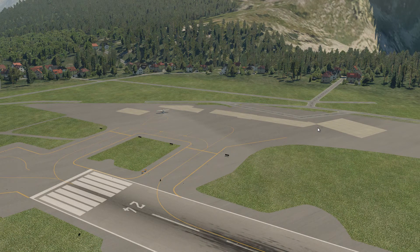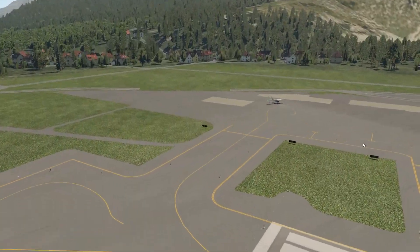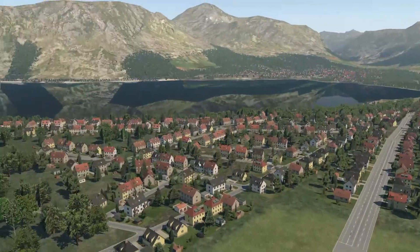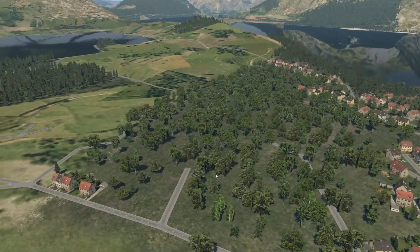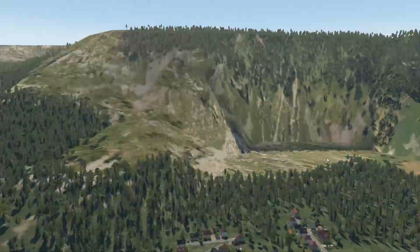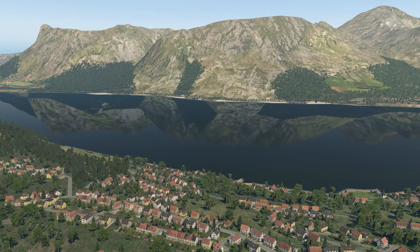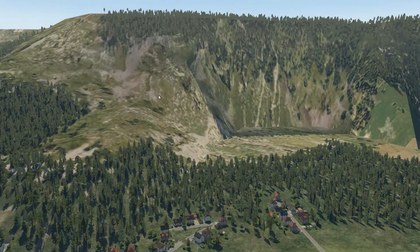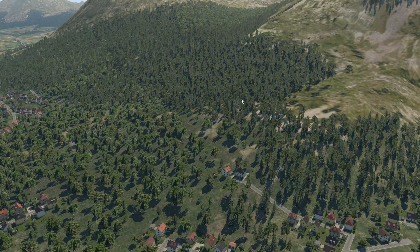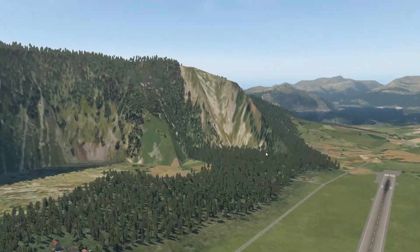There are no buildings in sight. I guess people just park their aircraft there and then head off to the nearest housing. Looking out over that way, the scenery looks pretty good, but when you get a little bit closer you can see it's not all too brilliant. I haven't got the HD mesh applied to this, so don't be looking at this thinking it is — it clearly isn't.